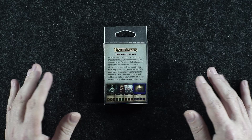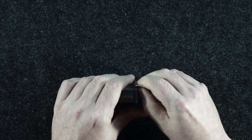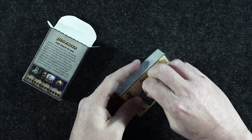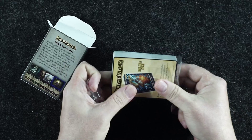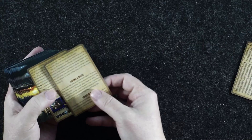So I'm going to actually detach this little tab here — that made opening the deck a lot easier. We've also got an advertisement for the critical fumble deck inside, along with what looks like open game license info, and we've got the rules. Here are our chase rules.